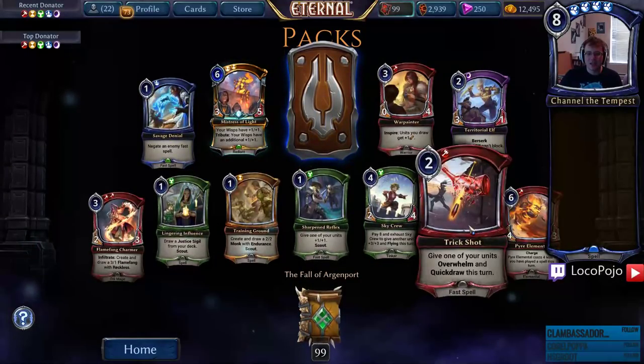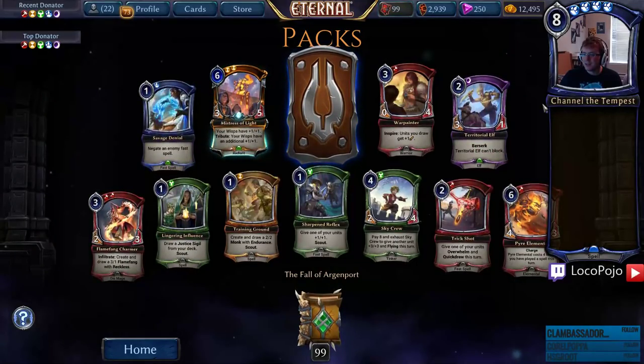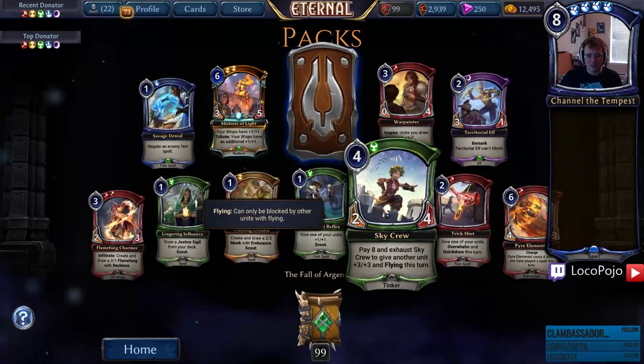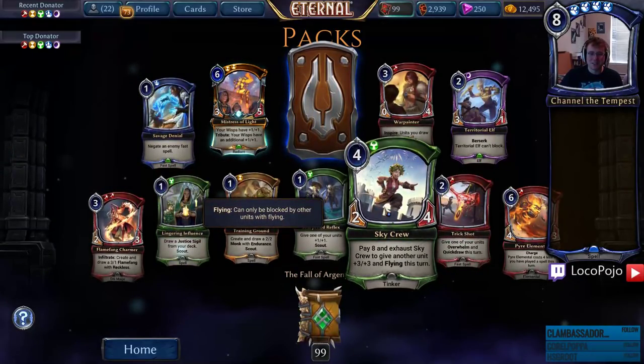Trick Shot — this card is cool, a really good idea for a fast spell, I like it. War Painter, Sharpened Reflexes, Sky Crew — pay eight to exhaust and give another unit +3/+3 and Flying. Oh, it's the counterpart to Ground Crew that doesn't suck quite as much.